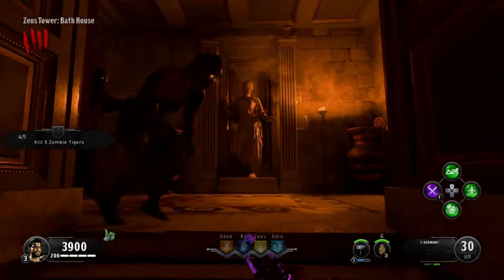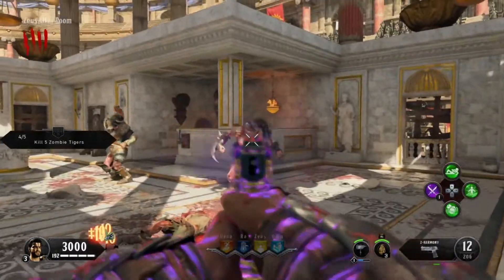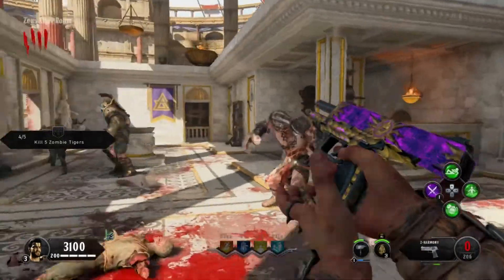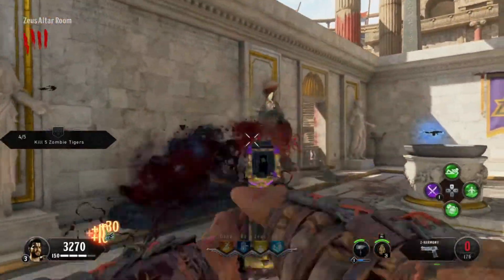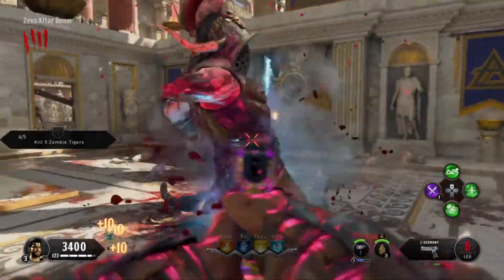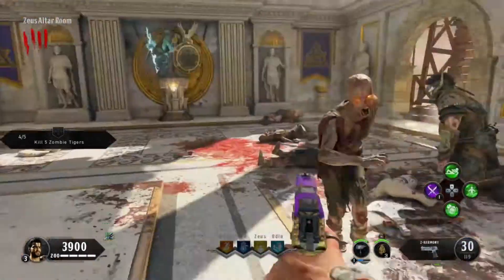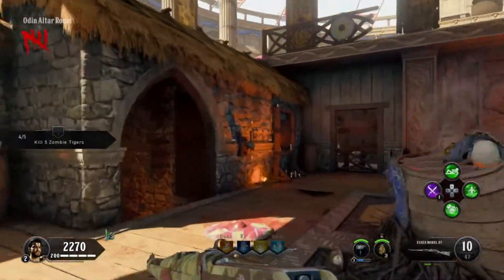Grab the claw part for the brazen bull and head upstairs until the next champion. Then head across the bridge, kill the final champion, and grab the last brazen bull part.